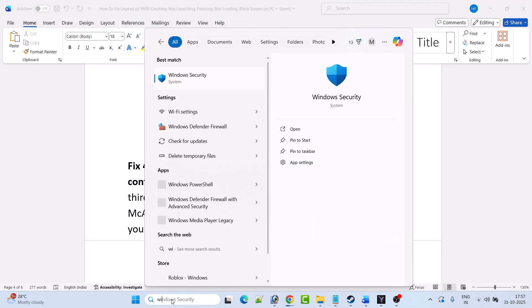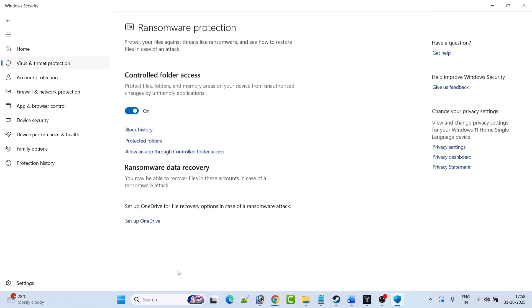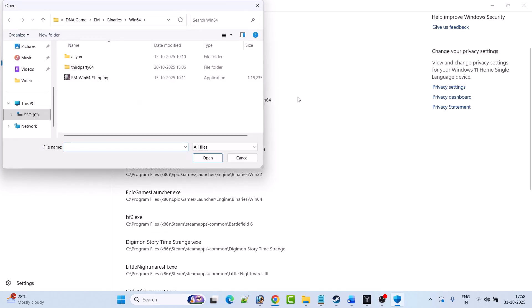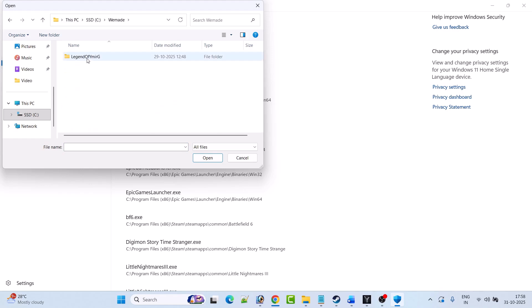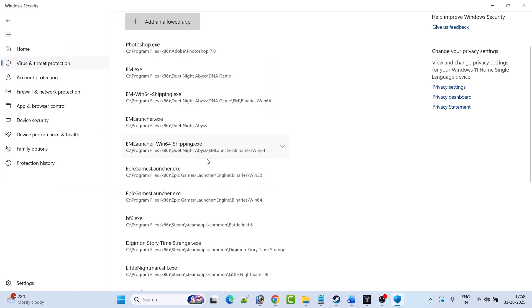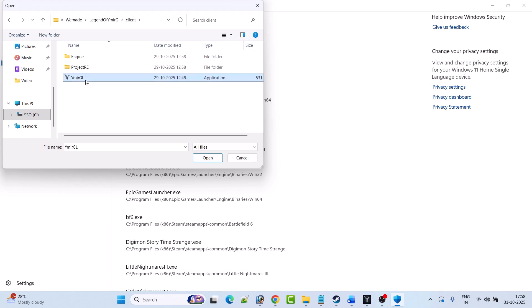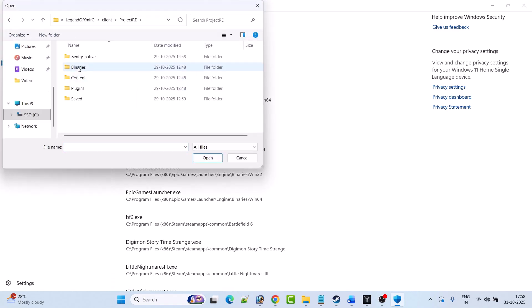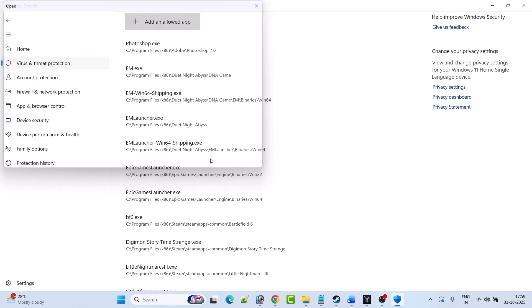The next solution is to allow the game exe file through Windows Security — folder access and firewall. In Windows search, type Windows Security and open it. Click on virus and threat protection, then click on manage ransomware protection, then click on allow an app to control folder access and click yes to allow. Click add an allowed app, then browse all apps. Navigate to the game installation folder: open C drive, find the vmade folder, open the Legend of Vymir game folder, open the launcher folder, select the Legend of Vymir launcher exe file, and click open to add it to the list. Then click add an allowed app again, browse all apps, go back, open the client folder, select the Vymir GL exe file and click open. Then add an allowed app again, browse all apps, open the Project RE folder, open binaries, open win64, select the Vymir GL win64 shipping exe file, and click open to add it to the list.